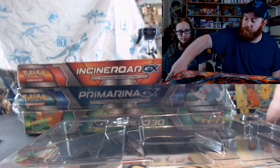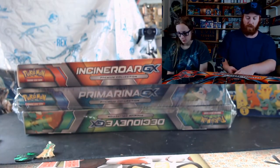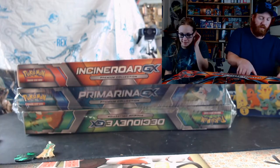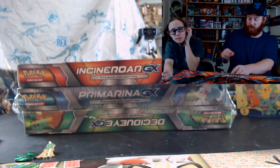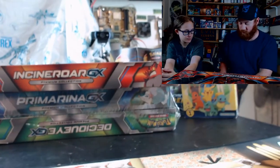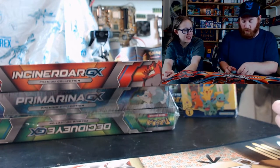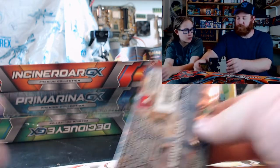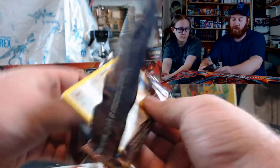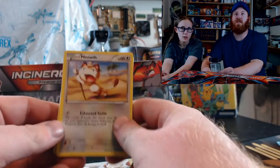Code card — there we go. Alright, so let's see what I can get from these packs. Do Evolutions last. I think XY came out before Sun and Moon, so these are a little bit older packs. This is Breakthrough — getting up there in age.